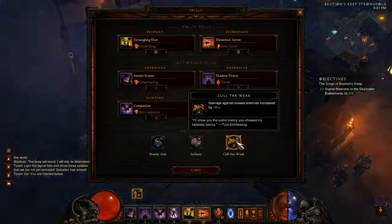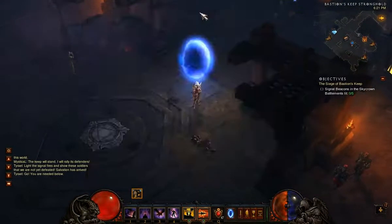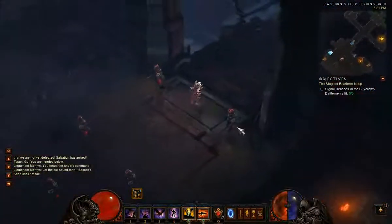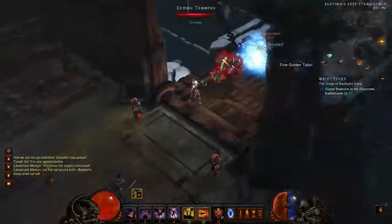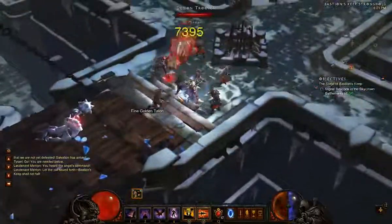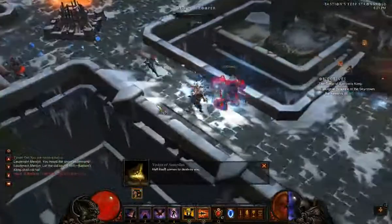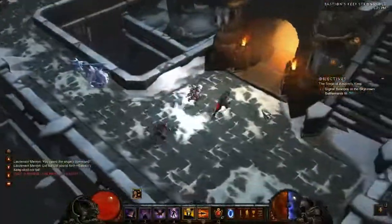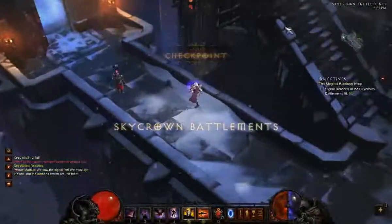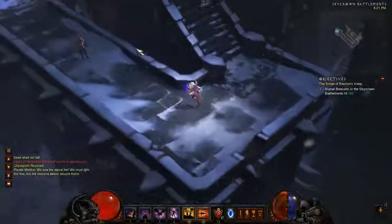Let's go over our strategy. The goal is to use slow skills along with Call of the Weak, which boosts slow damage. Shadow Power and Smoke Screen are our escape and healing skills. If your potion is on cooldown and you need to heal immediately, just use Shadow Power and you'll be back to full health — it's essentially a free heal. Smoke Screen is your urgent escape.